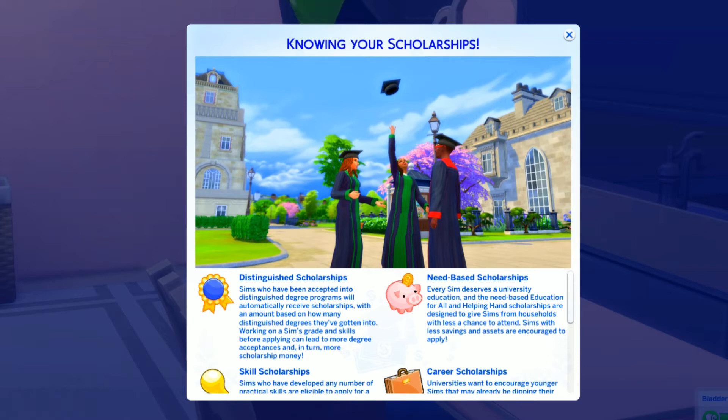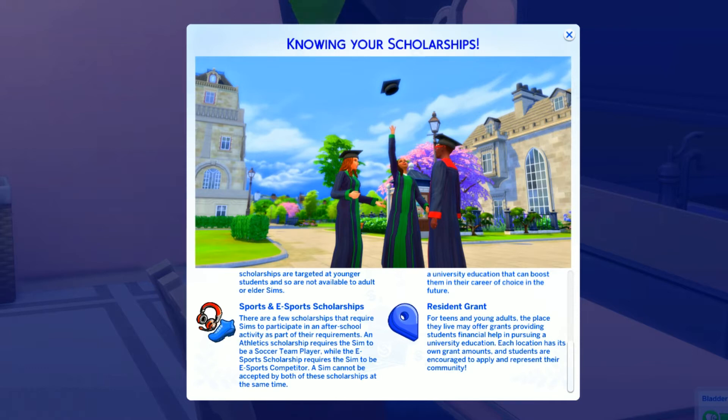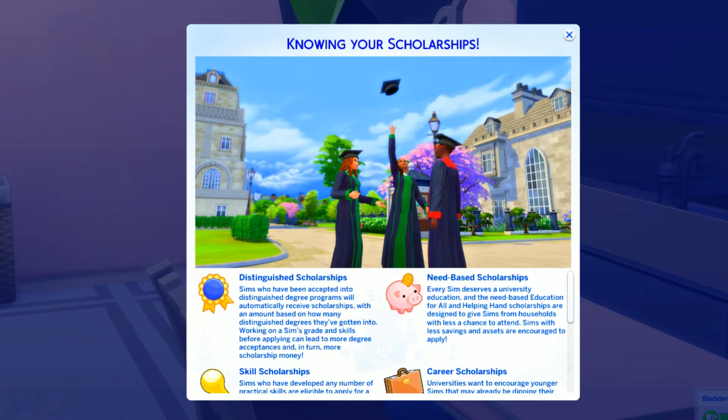Skill scholarships: sims who have developed practical skills — cooking, fishing, handiness, or any other skill — can turn those into scholarship funds. However, these scholarships are targeted at younger students and are not available to adults or elders. That's kind of ageist — what if an adult wants to go back to university? Sports and esports scholarships require sims to participate in after-school activities. An athletic scholarship requires being on a soccer team, while esports scholarships require being an esports competitor. A sim cannot receive both scholarships at the same time.